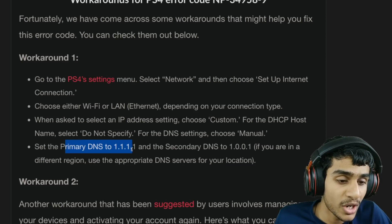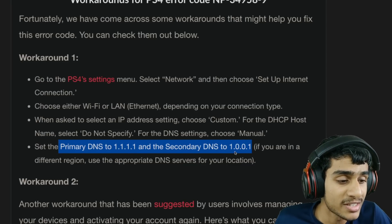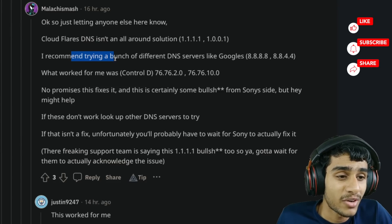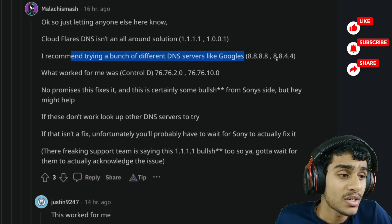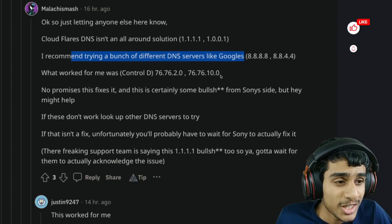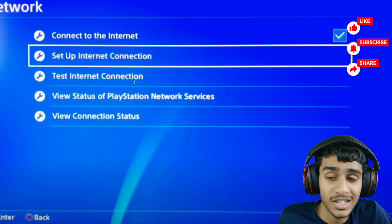You can change your primary DNS to 1.1.1.1 and secondary DNS to 1.0.0.1. But for many people these DNS settings are not working, so here are alternate DNS that might work for your region. 1.1.1.1 is Cloudflare DNS which should work for 99% of people — try this first. If this doesn't work, try Google DNS: 8.8.8.8 as primary and 8.8.4.4 as secondary. You can also try 76.76.2.0 and 76.76.10.0 as a third option. After you're done setting the DNS, do not click on Test Internet Connection and you should be good to go.